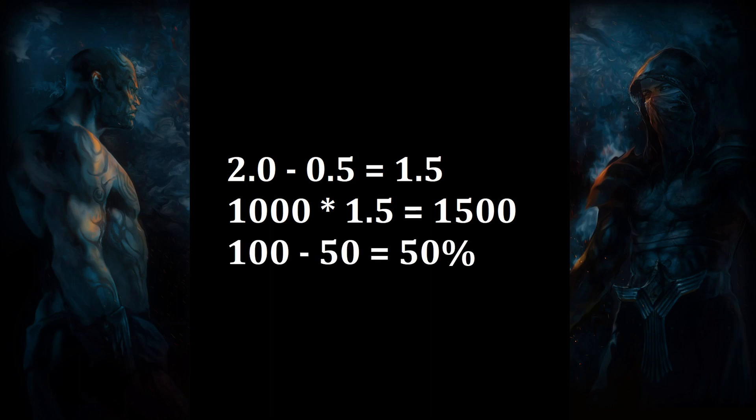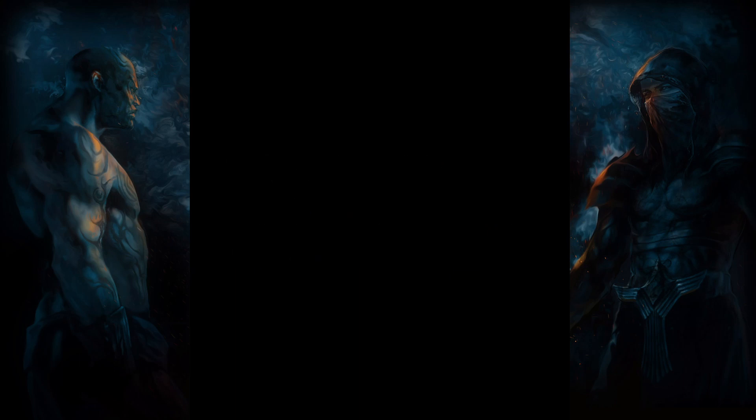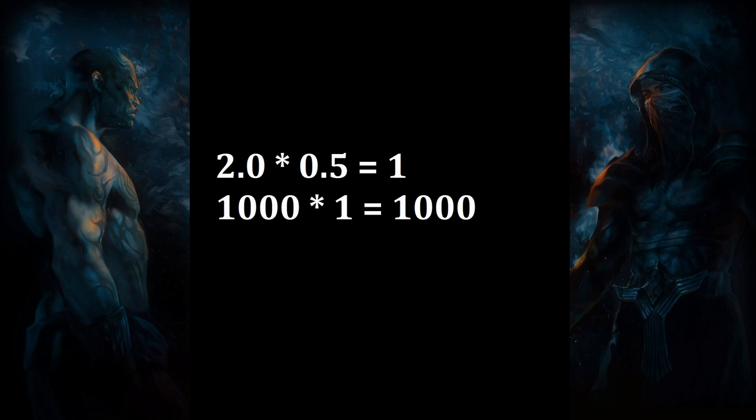Let's use the same example for less modifiers. Our skill deals 1000 damage and we have a modifier that grants 100% more damage and another separate modifier that grants 50% less damage. The modifiers are multiplied together before the calculation takes place and if we have no other modifiers, our skill still deals 1000 damage after the calculation.